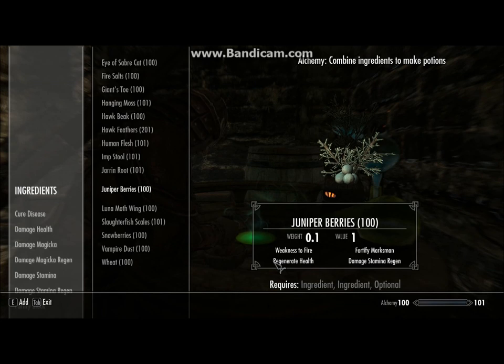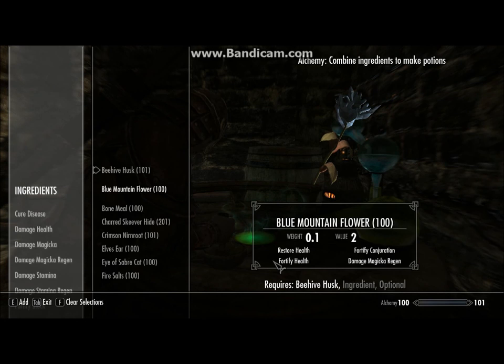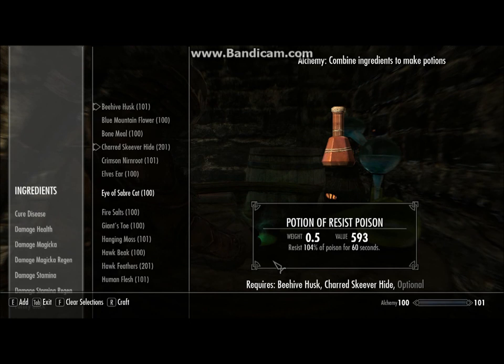Beehive Husk plus Charged Skewer Hide and Hawkfeather makes my Sneak and Fortify Light Armor Potion. It also gives some Resist Poison and it cures all diseases.